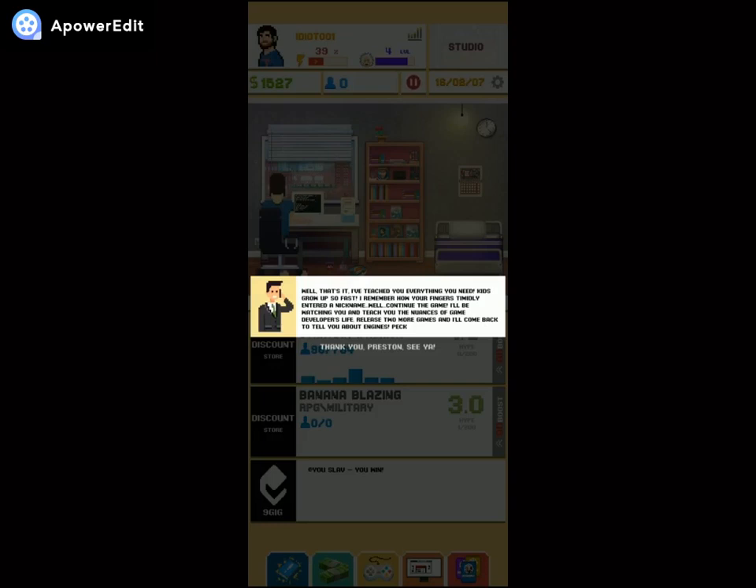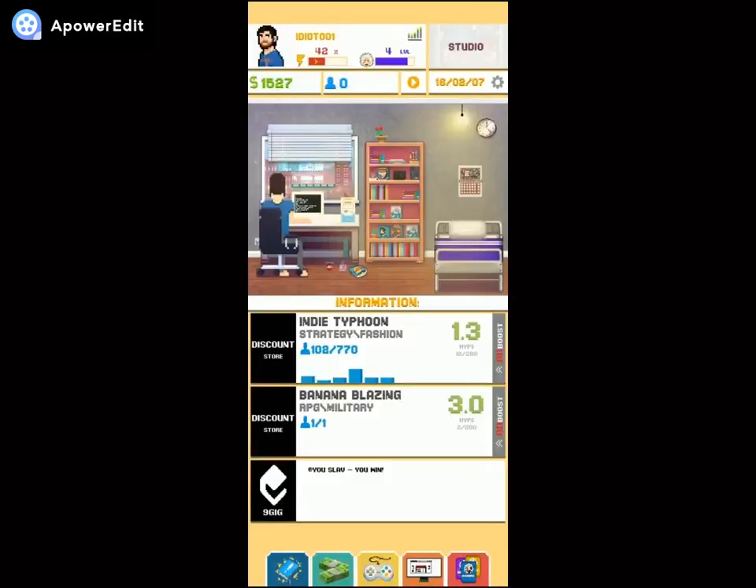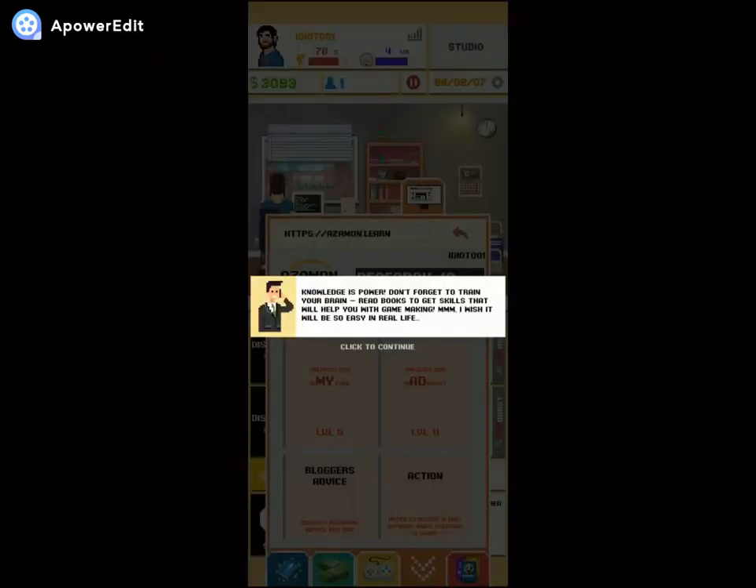Knowledge is power — don't forget to train your brain. Read books to get skills that will help you with game marketing and game making. I wish it would be so easy in real life! Quick skip on the book reading.